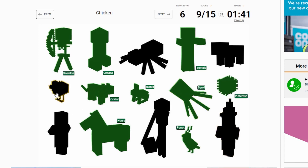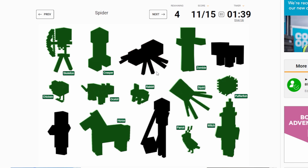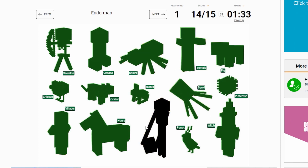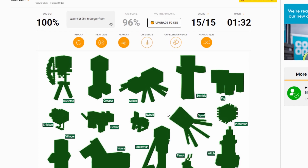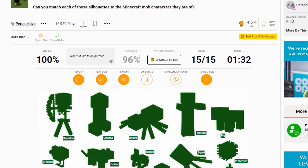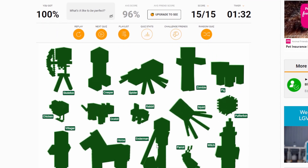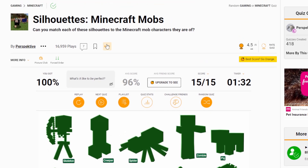Pufferfish. Skeleton. Chicken. Witch. Spider. Villager. Pig — where's pig? What is there? An enderman. I saw enderman and I was not expecting pig to come up. There we go. Average score is 96%, so we did pretty well. I'm quite pleased with that. 100%! I mean, it was easy. I don't know why I'm saying I'm pleased with it — it was easy. But we've got 100%, so that's all that matters.